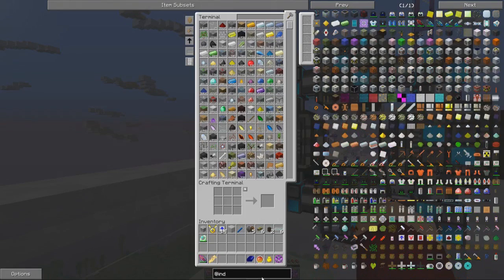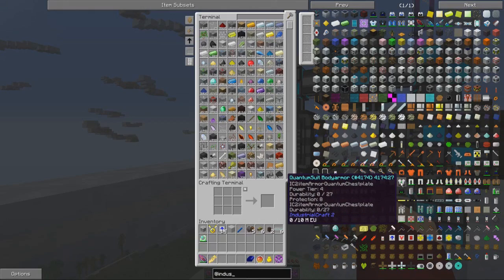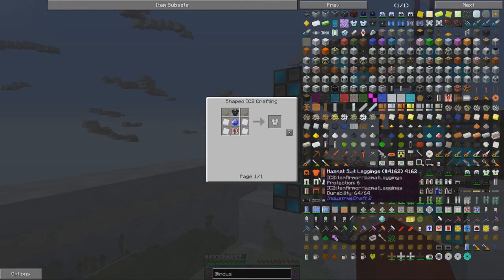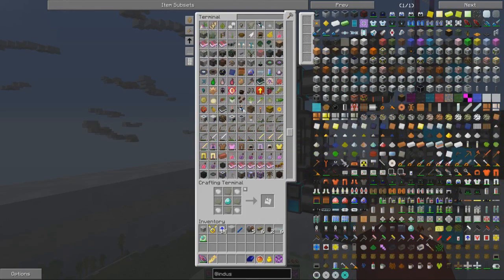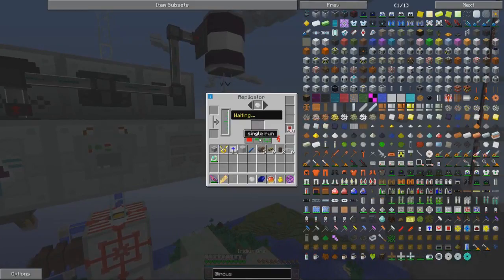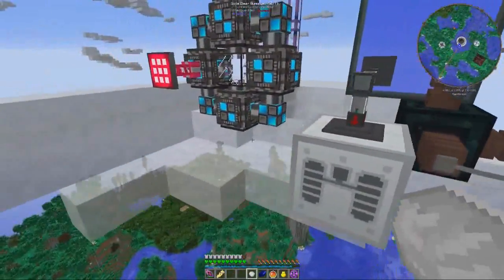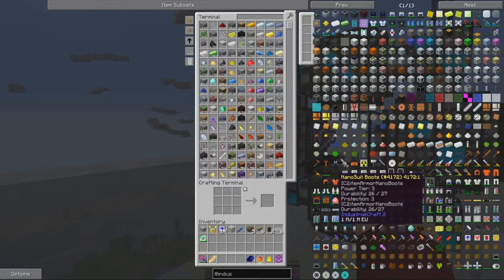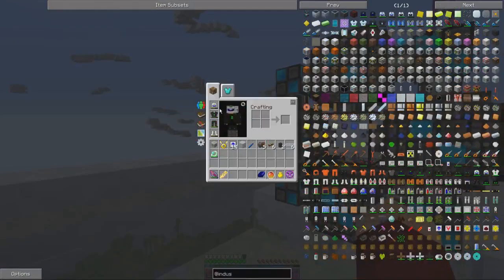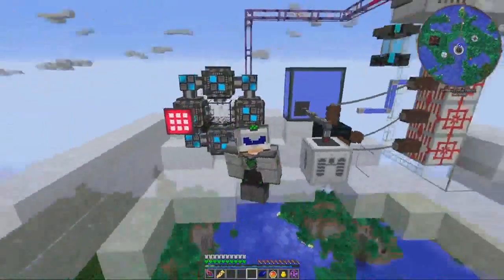We're going to be creating the rest of the quantum suit today - at least I'm going to try for it. I'm going to need six iridium plates: four for this piece and two for the other one. We have four - dang it, we're going to be short and I'll have to wait a little bit. This stuff usually doesn't take very long to make now that we're making enough power. Since we have four, we're going to make the chest plate first. I should have everything - let's just make this thing.